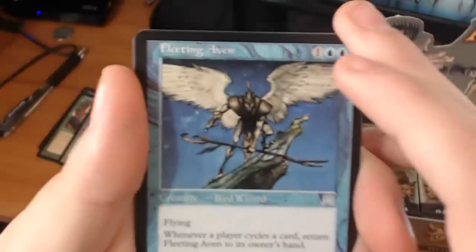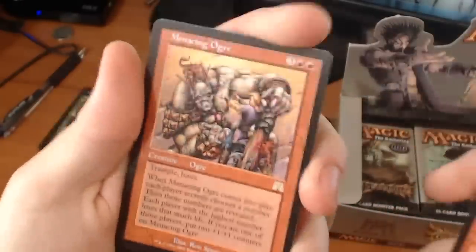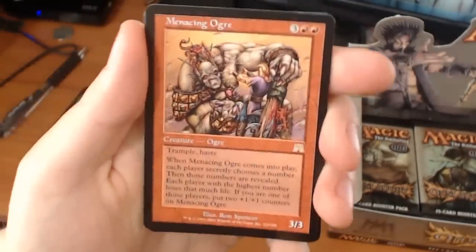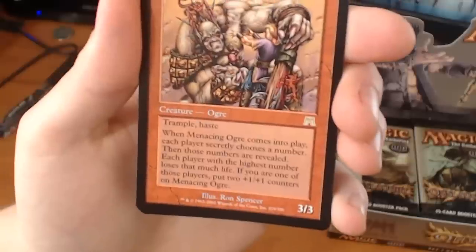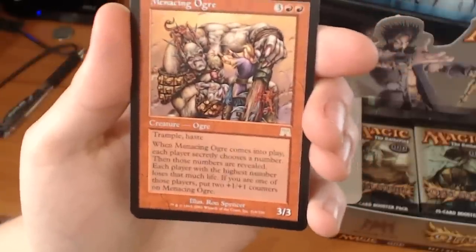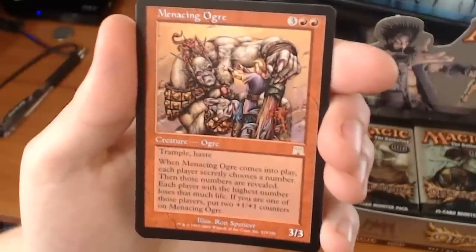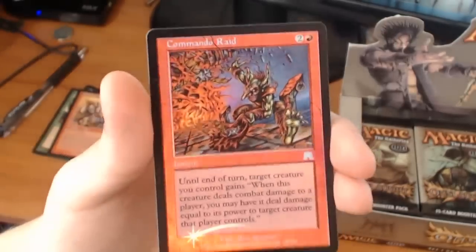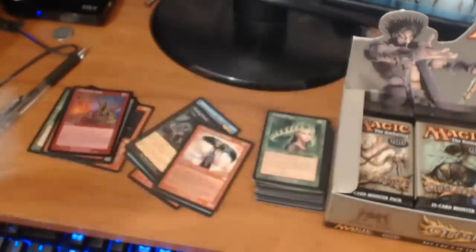We have a Fleeting Aven, a Thoughtbound Primarch — which means we have another foil uncommon. Our rare is a Menacing Ogre. It's a 5-drop for a 3/3 with trample and haste. When Menacing Ogre comes into play, each player secretly chooses a number, then those numbers are revealed. Each player with the highest number loses that much life. If you are one of those players, put two +1/+1 counters on Menacing Ogre. And our foil is a Commando Raid — so two foil uncommons and a foil common. Not bad.